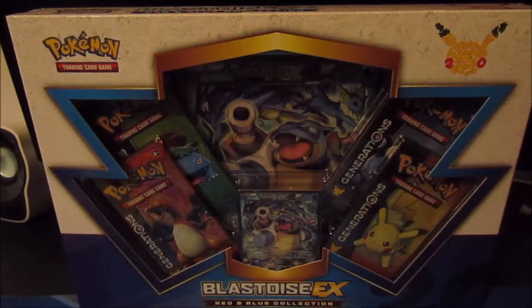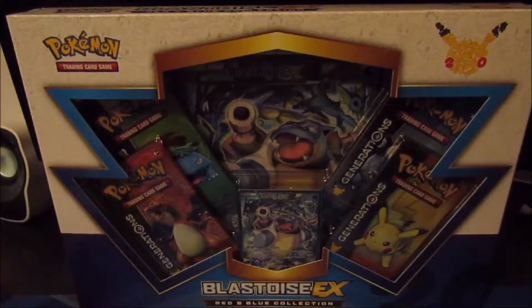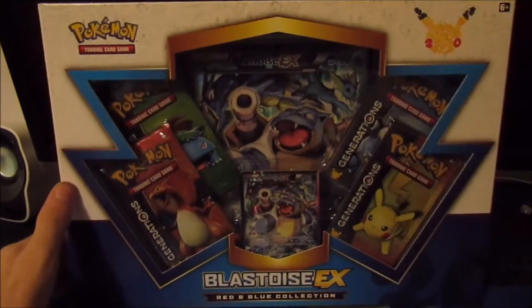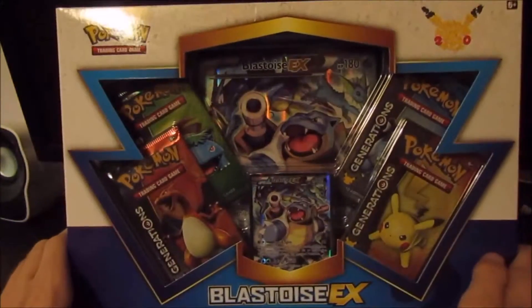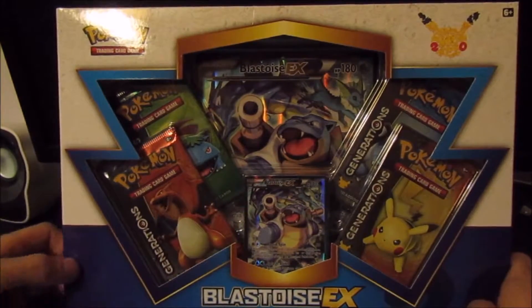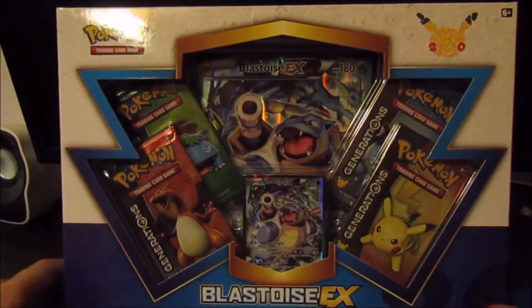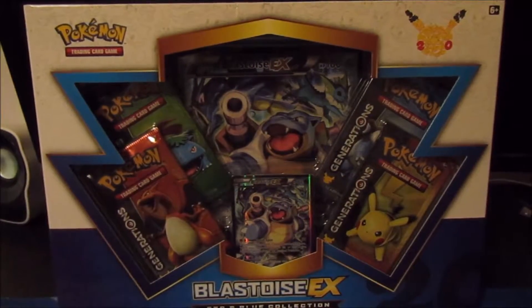Hey y'all. Today I'll be opening up a brand new Pokemon box, a mythical collection — Blastoise EX, red and blue, as you can see. I don't think I've opened this box before, but I have a feeling that I haven't. Let me open up this box and I will be back with you as soon as possible.